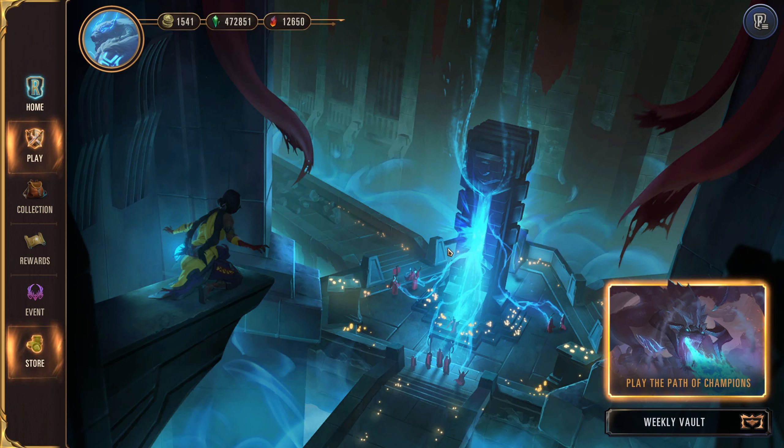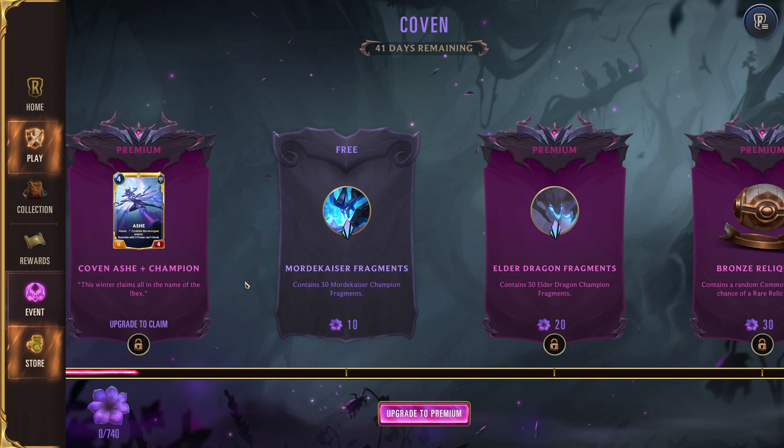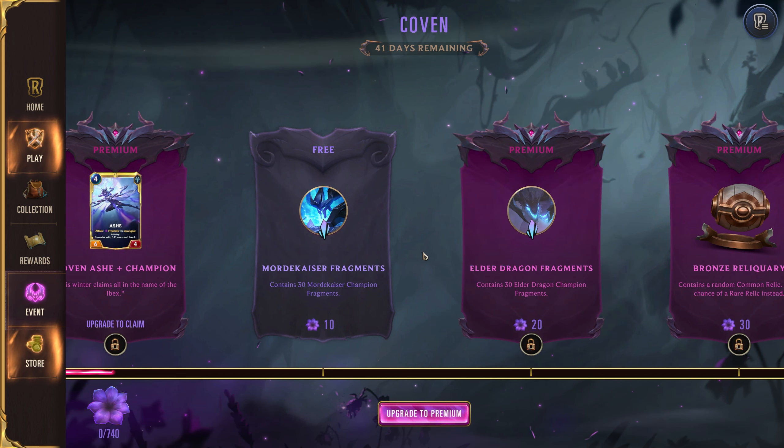Hey everyone, SpicyToastGaming here. The new event is out and today we're going to break down the event pass so you can know what rewards are in there for you. So if we take a look at the event pass, first you're going to note that there's 30 free Mordekaiser, so he's going to be the free champion this time, and then Elder Dragon is the other one that's going to be for 30.